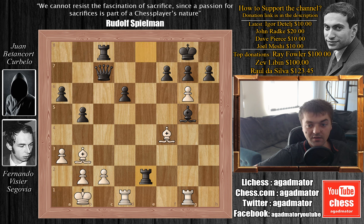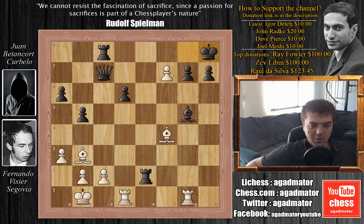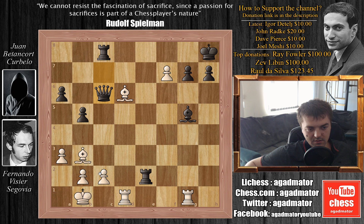Rook captures on e2 and we have g captures on f7 with check. King to h8, and here white has the option of capturing the bishop — it seems like a free piece, and black doesn't really have any threats. The bishop is guarding c2. But Fernando has a different idea. Instead of capturing the bishop on g5, he plays bishop captures on d6 with a tempo on the queen, and now this bishop is guarding f8, the queening square. So queen to c6, still keeping the pressure on c2, and rook captures on g5 — only now grabbing the bishop.